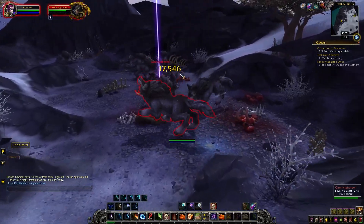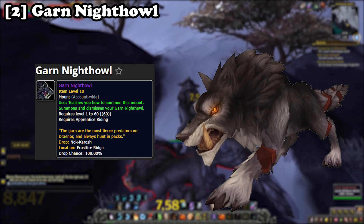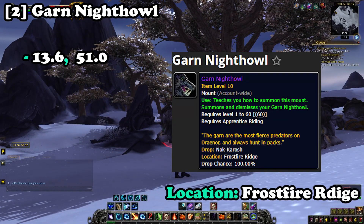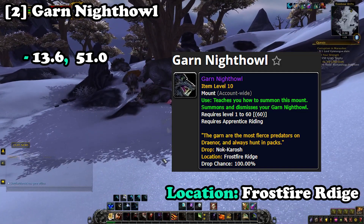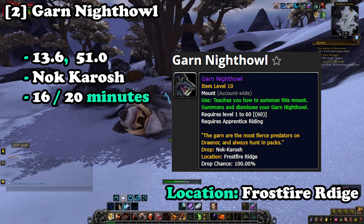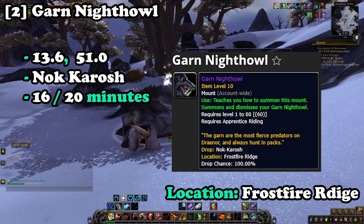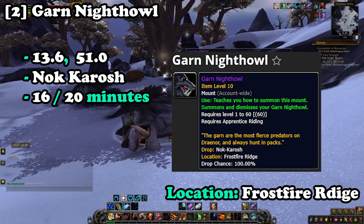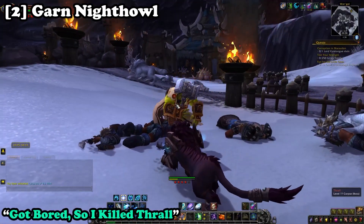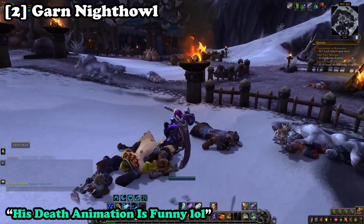Another 100% drop chance mount at number two is the Garn Night Howl from the Warlords of Draenor expansion. Make your way to Frostfire Ridge at coordinates 13.6 to 51.0, where you'll find a rare elite called Not Karosh. The respawn timer is around 20 minutes on average, though it can spawn in as little as 16 minutes. With this mount being very easy to obtain, the price is significantly the lowest of all farmable mounts, but farming it occasionally for a little extra gold each day is a good option.